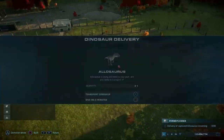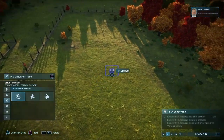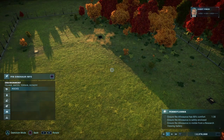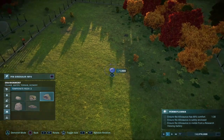Put one carnivore feeder there, goat feeder here. We'll get another goat feeder, put it in there. Do the rocks change? These rocks look a little different to the last ones.